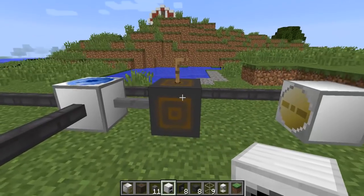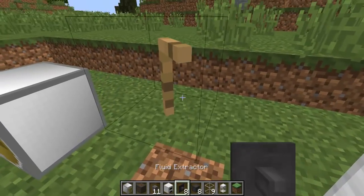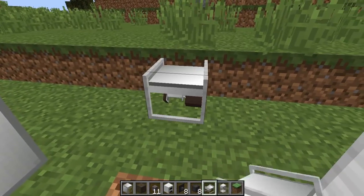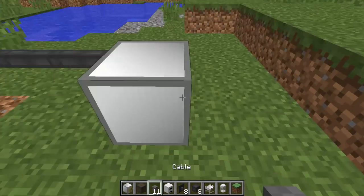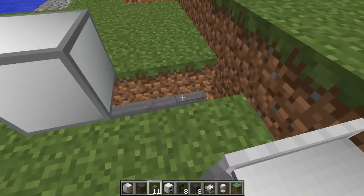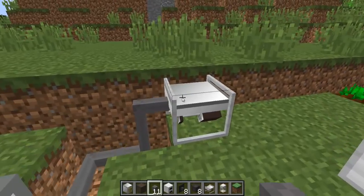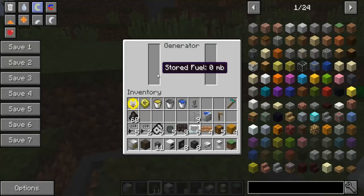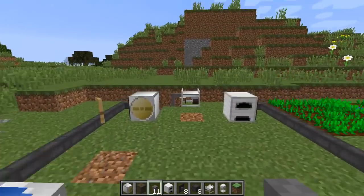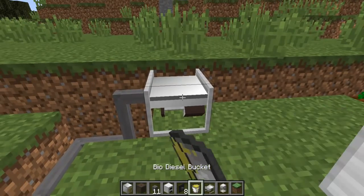So let's get rid of the manual stuff — I don't want to have to do things manually. Let's put the generator in the middle here. I'm going to run cables under the ground. Let's power this one first. This is not powered at all, but what we need here is biofuel — it's powered by biofuel. So once you do this manually and you do have some biofuel, you can grab a few buckets, grab the biodiesel bucket, and then stick it in the generator.